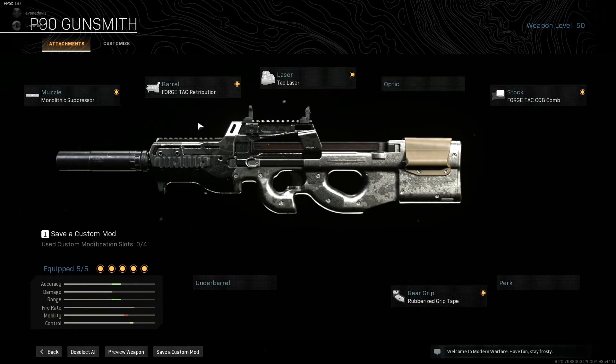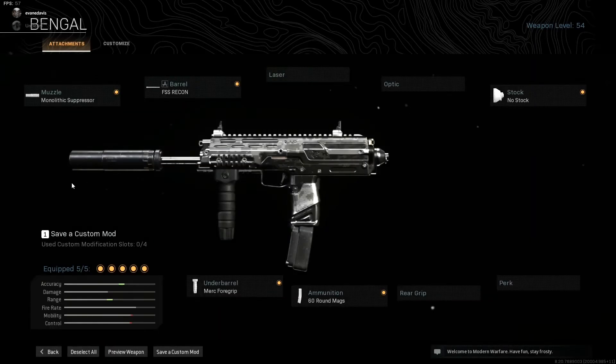Number three is the P90. The P90 has a deep place in my heart — it's probably my most used SMG, though that's changed recently. It's still a really reliable gun with pretty good damage and accuracy. My build is: Monolithic suppressor, 4-tack Retribution barrel, tack laser, CQB compound stock, and rubberized grip tape on the back grip. This gives you a lot more accuracy — the P90 is already super accurate so this makes it a laser. It doesn't do a whole lot of damage, but if you hit your headshots it'll do just as well as the MP7 or the MP5.